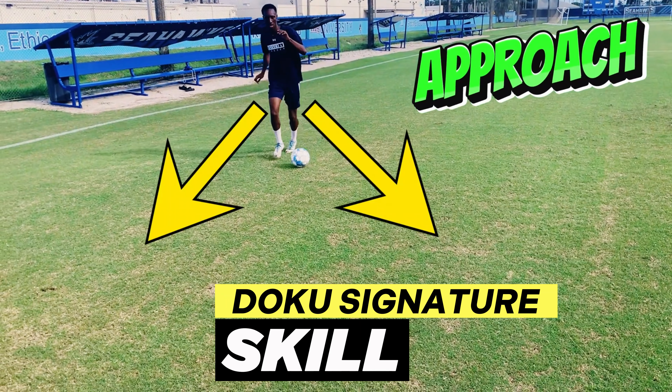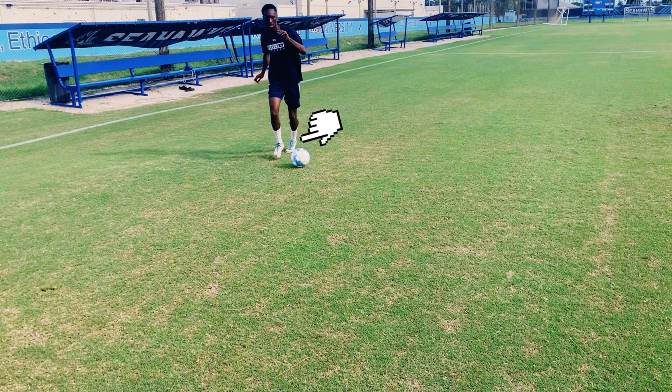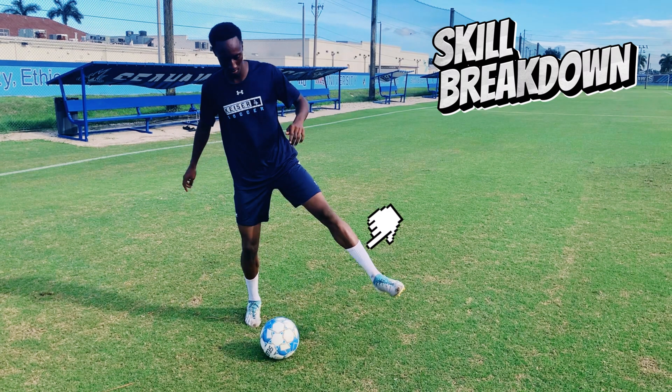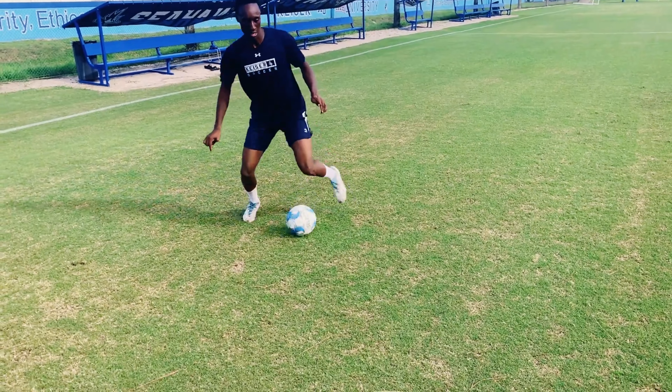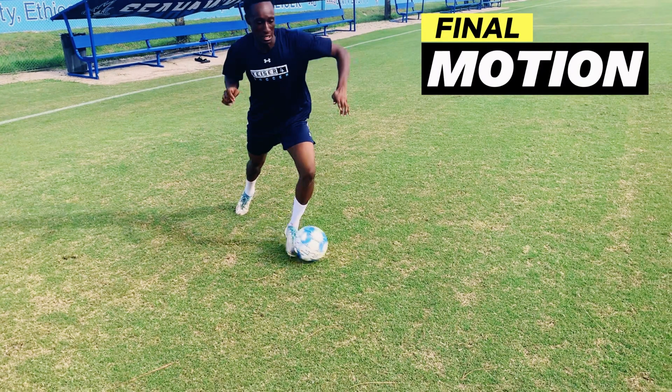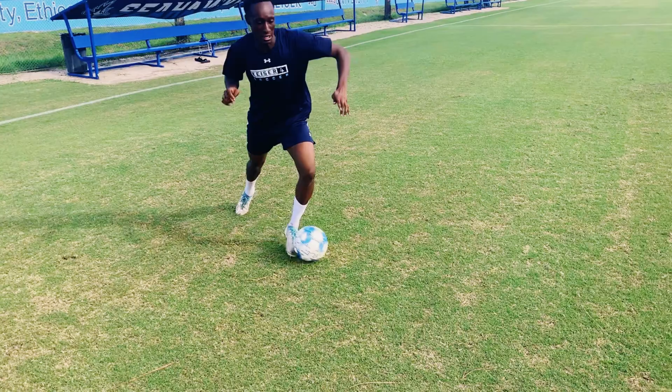Approach your opponent at an angle to create uncertainty. Maintain a tall posture and keep the ball on your stronger side. The trick to this skill is to use your stronger foot to do a fake kick out with your leg extended — this should be done as quickly as possible. Immediately after the kick out, get your foot back around the ball and cut inside using the outside of the foot, then accelerate.